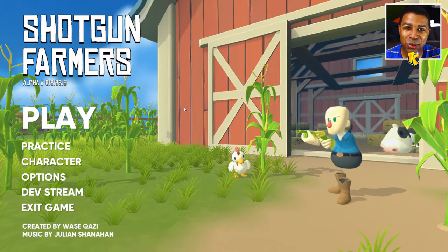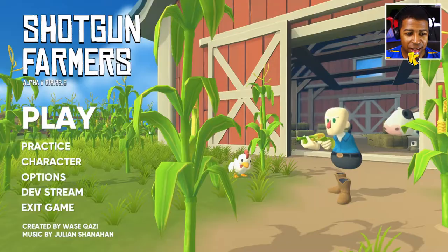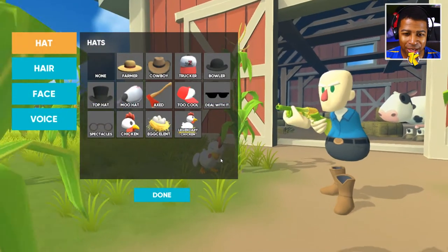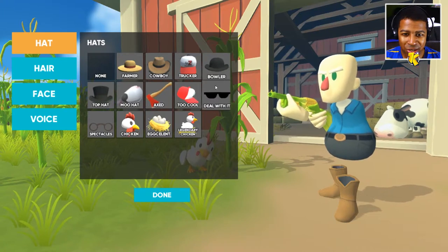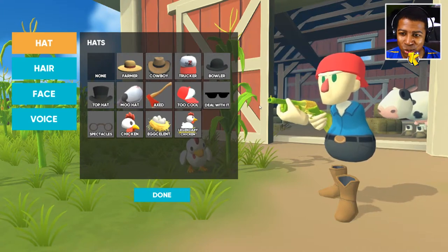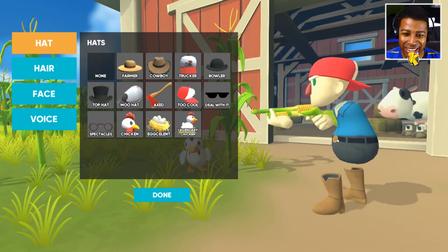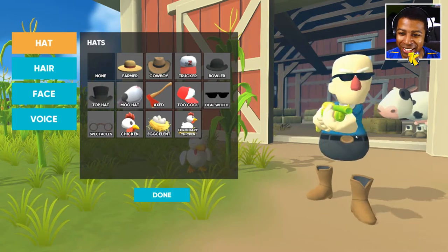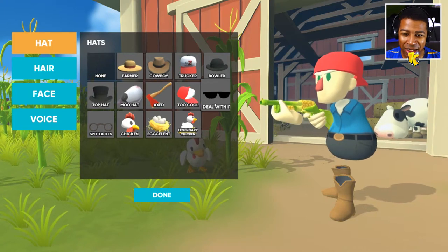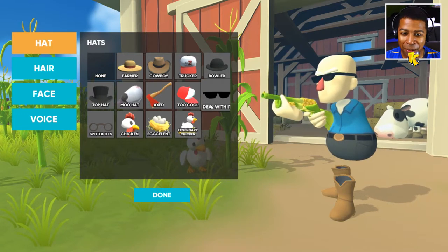I'm really excited to show you guys this game so let's do it. I'm gonna jump into character creation and see what we have here. We got a bowler, a trucker hat, two cool options - oh, it looks like the Ash Ketchum hat! That's crazy. I've got the 'deal with it' right here. We got a top hat, a mu hat, farmer hat, cowboy - I think I'm gonna go with the 'deal with it'.